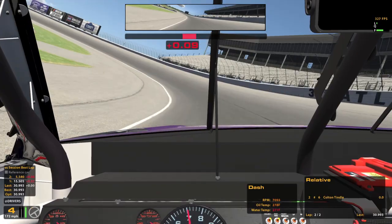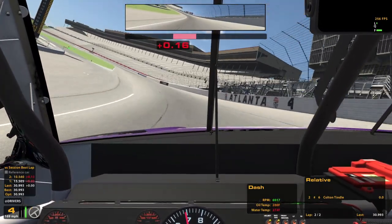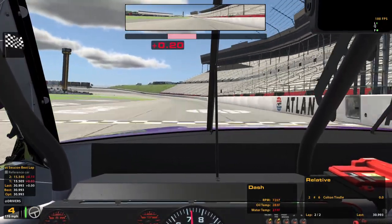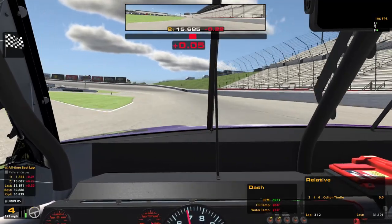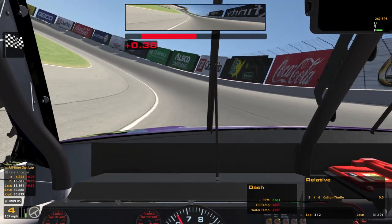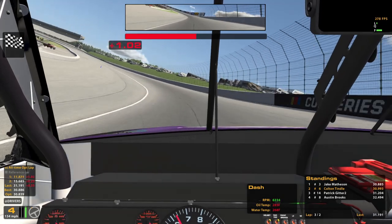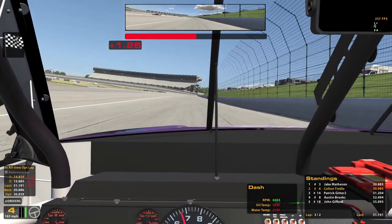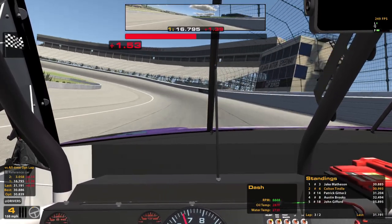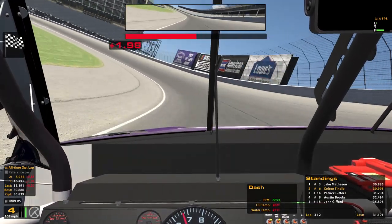Here we're going to have to lift off bigger just from what I experienced in practice, and even still kind of pushing a little bit and not quite as much speed out of it. So that's okay, we'll get a sub-31. The all-time optimal I had was probably with a little bit of draft so I was probably never going to be able to keep up with that anyway. For now we'll have our 30.9, good for P2, but basically no one's put laps in yet. Nice big gap between us and third right now though.